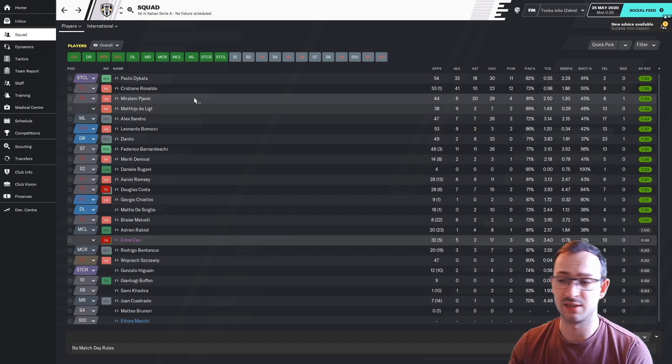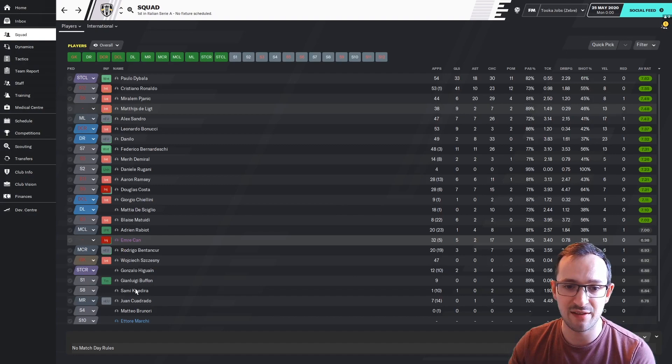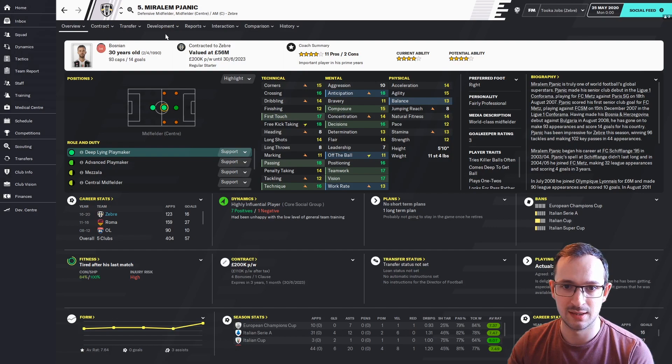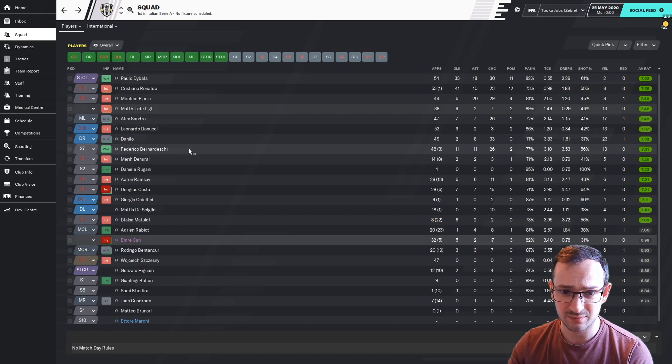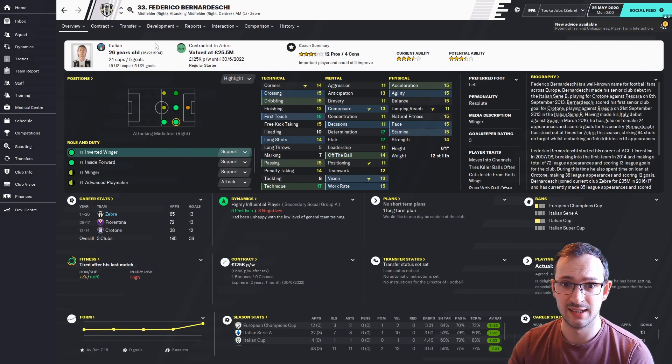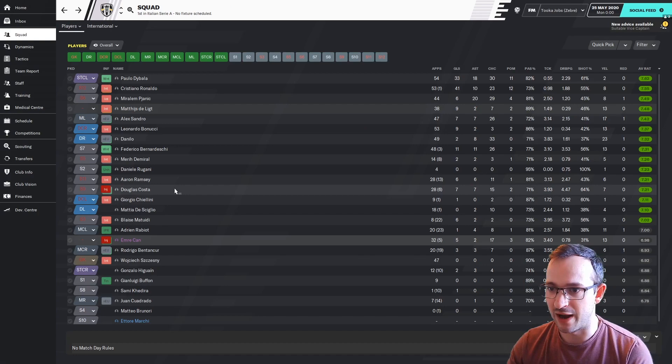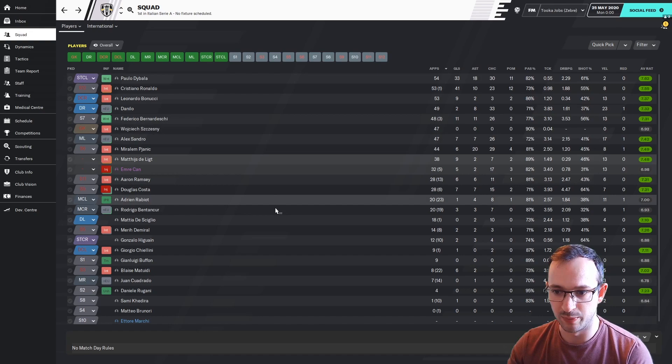Ronaldo got 41 goals and 10 assists over all competitions, most games played as striker with 8 as midfielder left and 20 assists. The deep-lying playmaker — Matuidi — played the midfield role and got 20 assists as deep-lying playmaker, that's awesome. Bernardeschi got 11 goals and 11 assists at a 7.13 rating — pretty good indeed. He played predominantly on the midfielder right position: 48 games in that role, one game in centre and one on the left. Everyone played great overall.